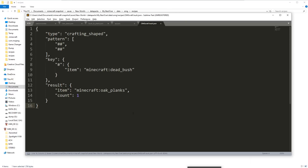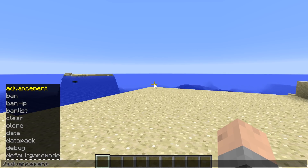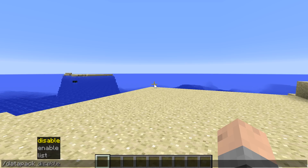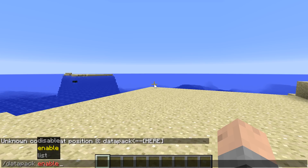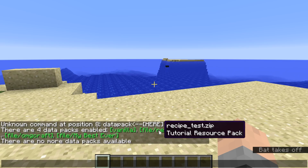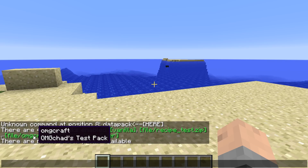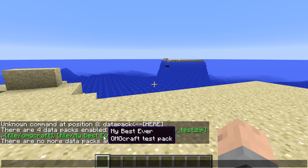One more thing: once you're in-world, you have the /datapack command which can do all sorts of stuff — you can enable, disable, and list. Type /datapack list and you can see all the data pack names: vanilla, recipe_test.zip, OMG Craft — and look, that's where the description shows up! I was wondering where it appeared earlier in the video. You can see 'OMG Craft test pack' and 'my best ever' as the folder name.